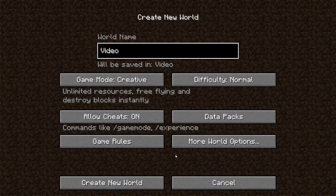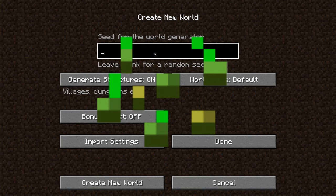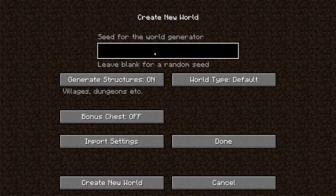Now we will be going to the more world options. Here are more world options, like it says. You can type in the seed. If you don't know what a seed is, it's some type of code you can use for a world that will give the same world generation. If you use the same seed it will have the same world generation. One, two, three, four — that will be our seed.